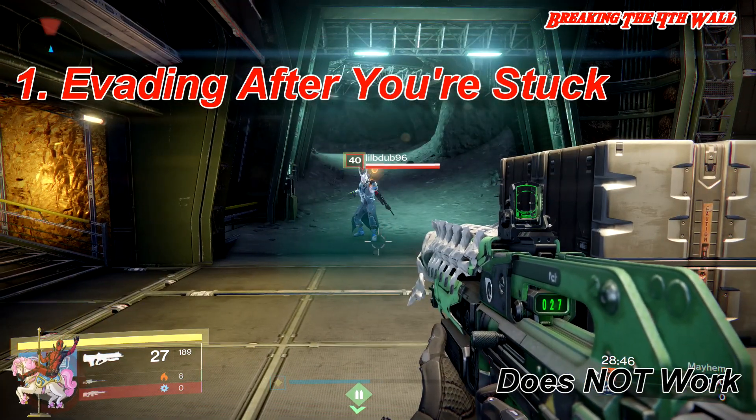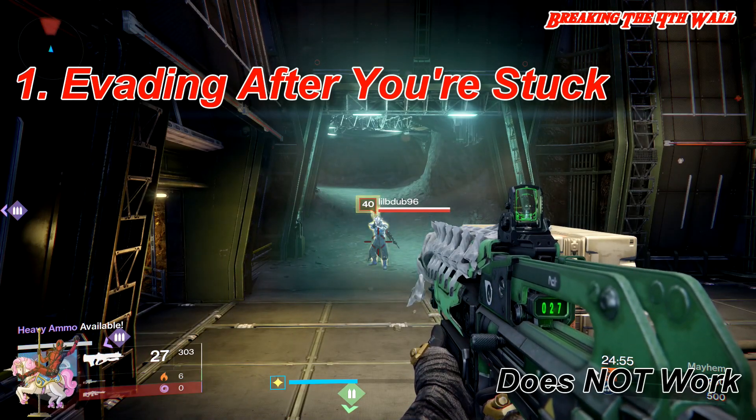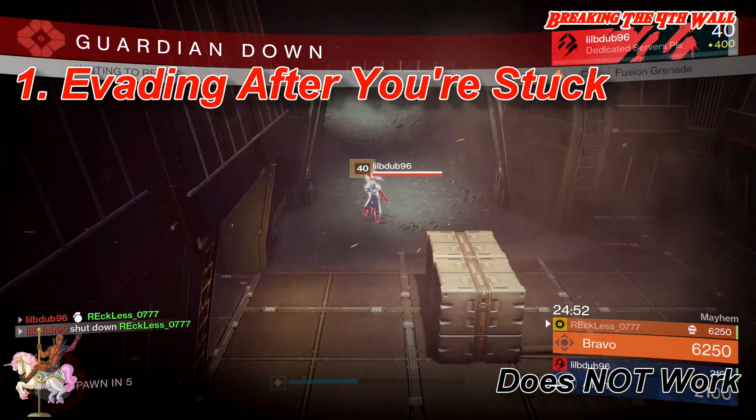For example, if the person sticks you with the sticky grenade and you try to Blink, Shade Step, use Bones of Eao, or Twilight Garrison, you're still going to die.